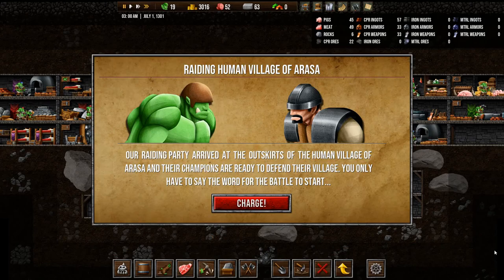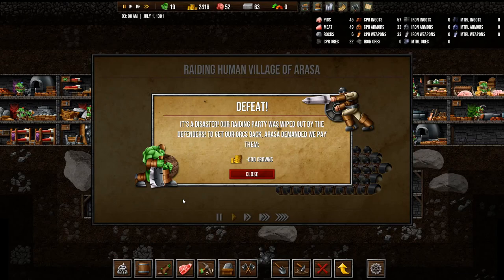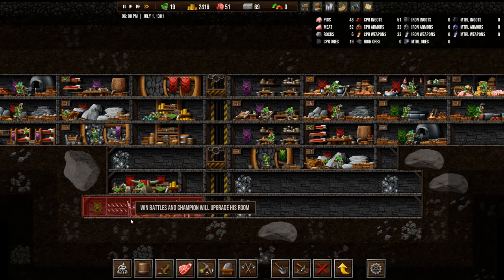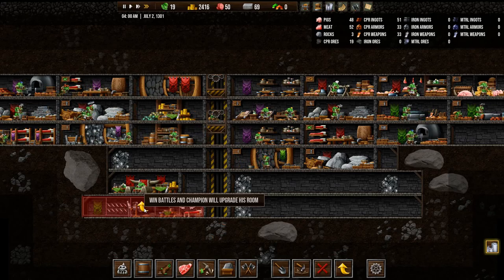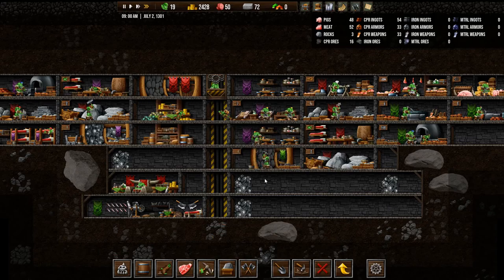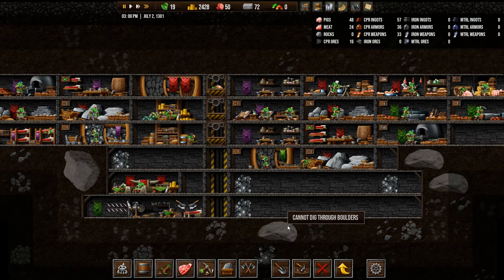Raid. A raiding party arrives at the outskirts of the human village of Arasa, and their champions are ready to defend their village. You only have to say the word for the battle to start. Torch. Stay. Definitely don't just send one champion to raid. Win battles and the champion will upgrade his room. Okay, so we need more. 28 units of meat — we can accept that and fulfill it straight away. Let's end it there, guys. It was a bit of a disaster, that raid.